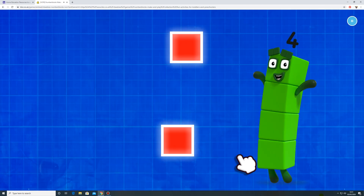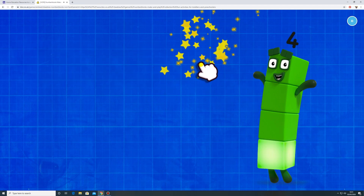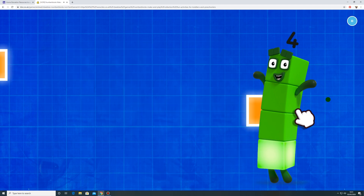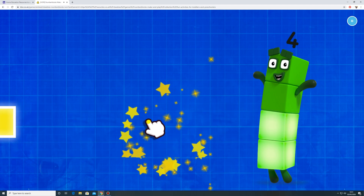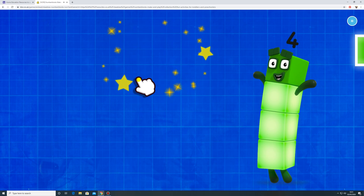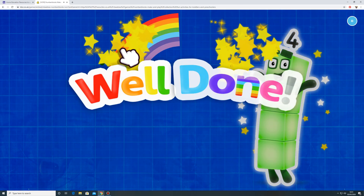Number block four loves squares. Can you catch four of them? One. Two. Keep it up. Three. One more to go. Four. Well done.